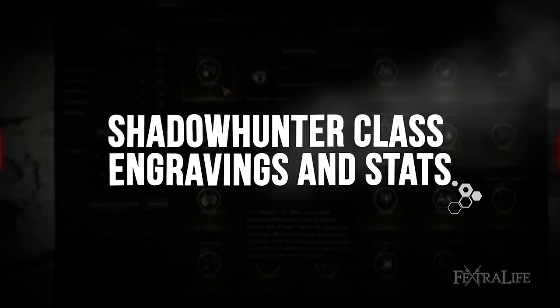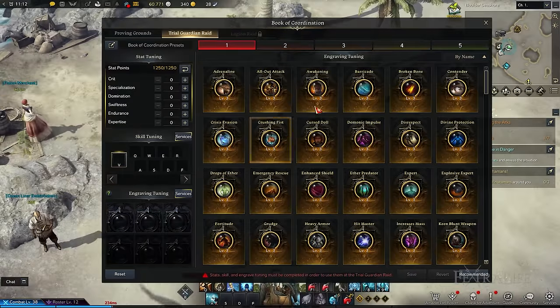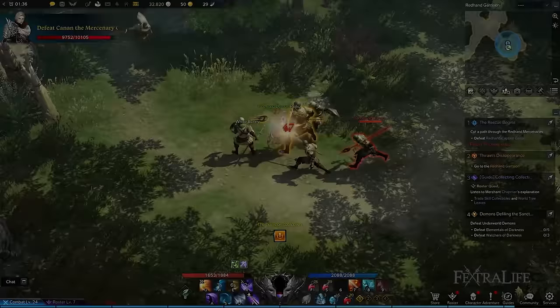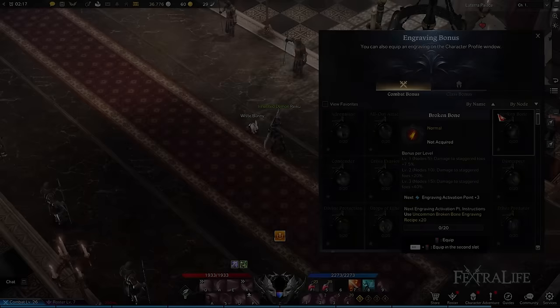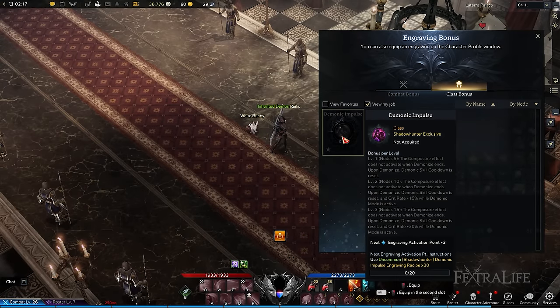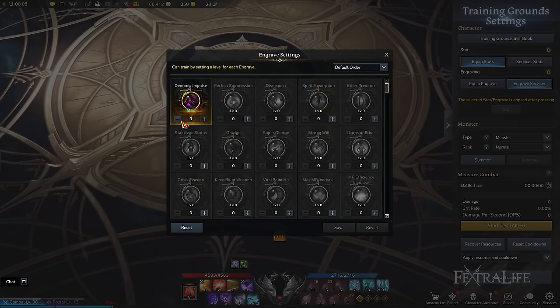In Lost Ark, every advanced class unlocks engravings that allow you to further specialize in your chosen class, granting special effects which can be activated by reading recipe books and equipping accessories and ability stones. You can obtain them as random rewards by completing endgame activities such as Chaos and Abyss Dungeons and Guardian Raids. In this section, I'll talk about class engravings, which determine the playstyle you wish to adopt and are class-specific abilities and traits. The two class engravings available to the Shadowhunter are Demonic Impulse and Perfect Suppression, unlocked when you reach level 50.